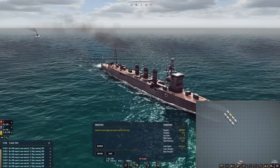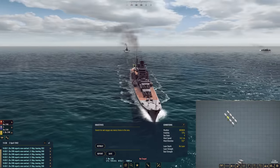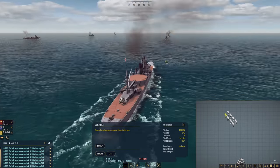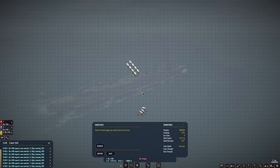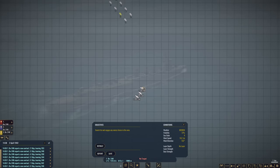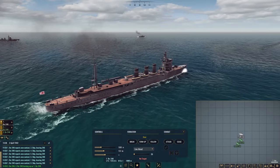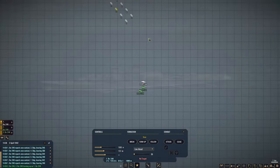We have some DO-24s closing in, and it looks like we do have a cruiser in the group — a couple of cruisers here, actually. I'm guessing this is an invasion force. I do have lots of aircraft taking off to try to hit these guys. Our DO-24Ks are the first ones on the scene. I'm going to have them form up in a line-ahead formation, and we are going to try to bomb at least one of these cruisers.